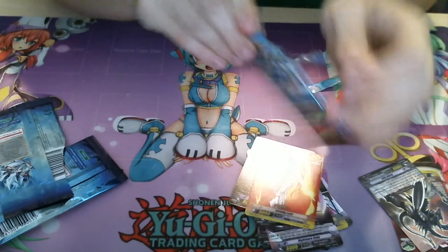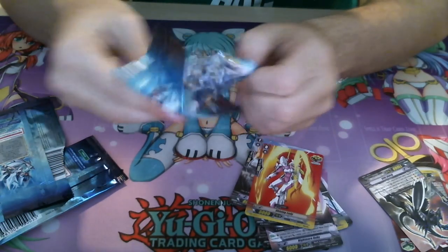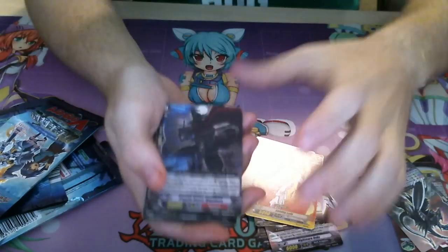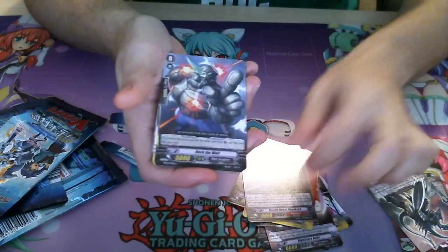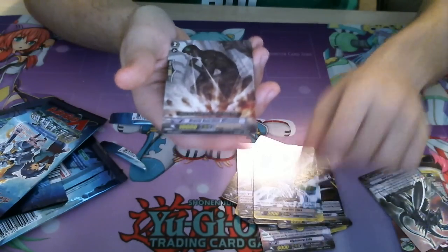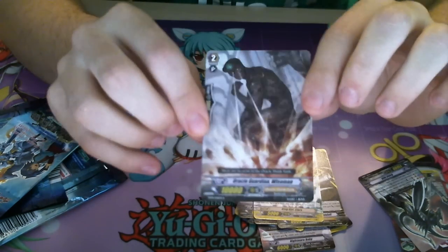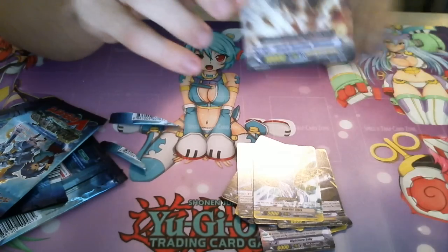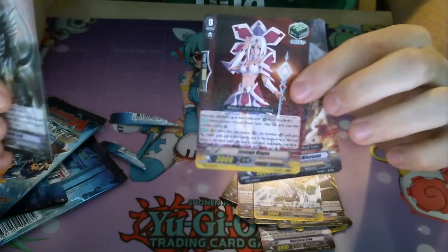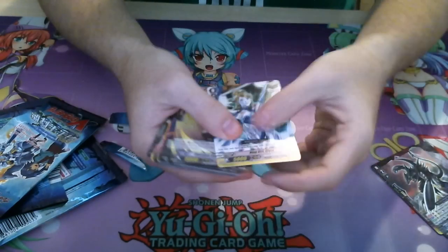And third pack. And then the last one with a special card is Oracle Guardian Wiseman. Cool. So here's the special cards I got, right here. And then the commons here — go through them quickly. I think I called them commons.